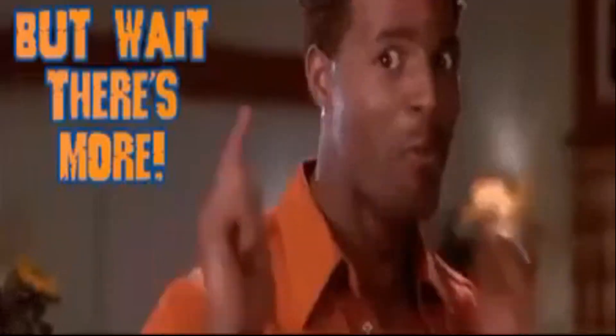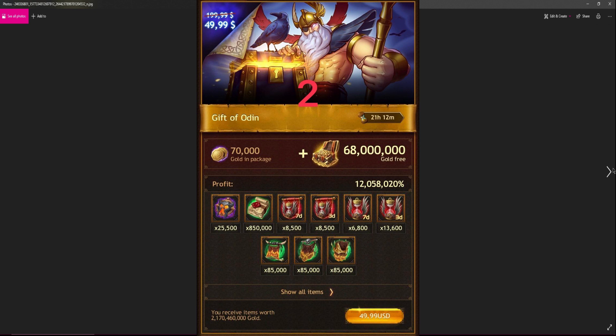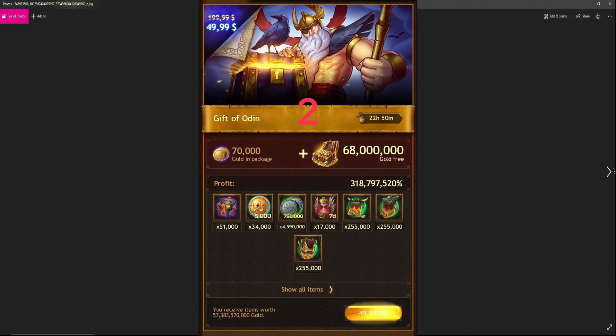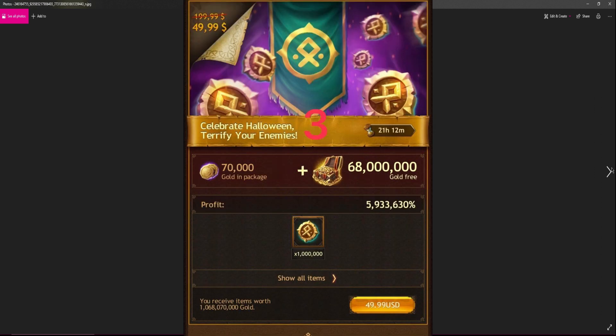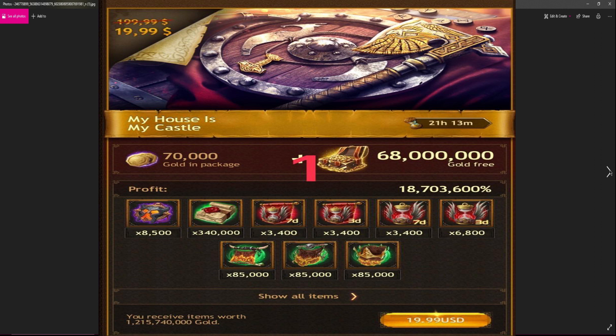After buying all those, there are secret packs as well — two secret packs: the Gift of Odin and some runic coin packs. In order to open the Gift of Odin packs and the runic coin packs, you have to purchase the castle packs. Once you purchase those castle packs, it will unlock an Odin pack, and finally it will unlock the secret runic coin pack.